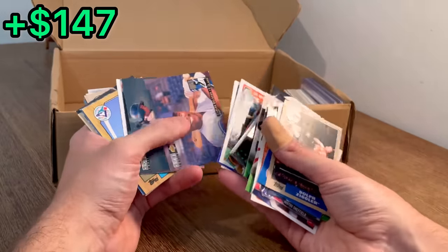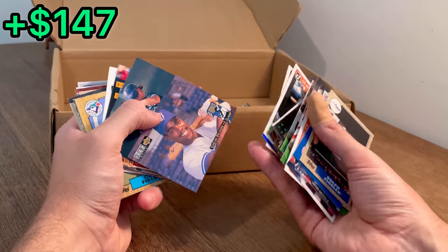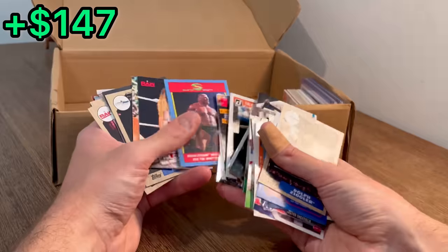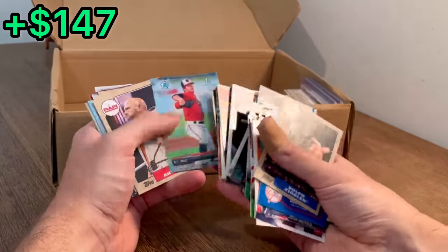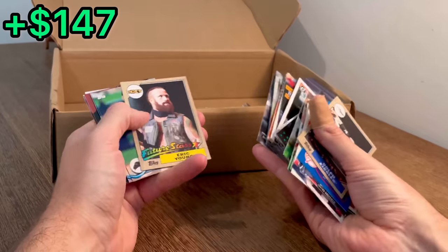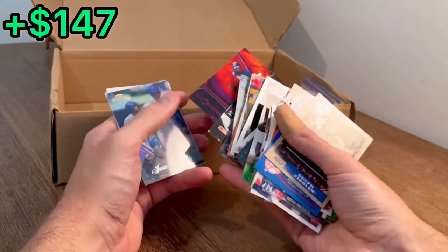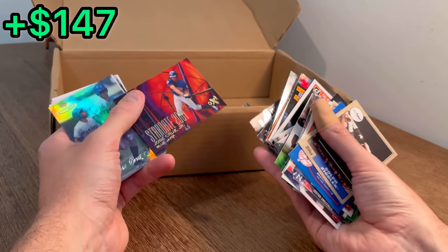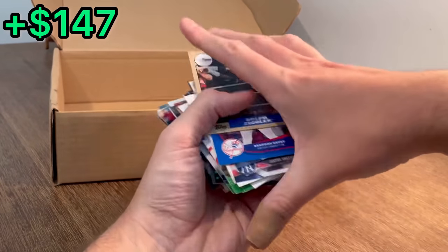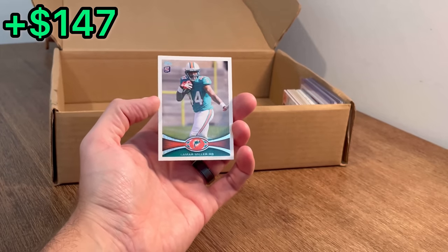Star rookie Chris Carpenter — nice card there. Carlos Delgado rookie class — that's the next Easter egg in today's video. Stardate 2001 Jose Cruz Jr. Lamar Miller rookie card there at the end — let's give away this Lamar Miller rookie card as the next Easter egg in today's video.